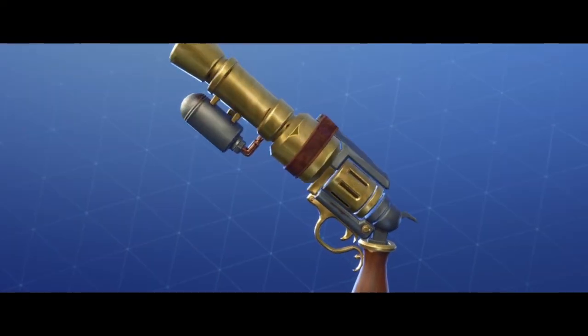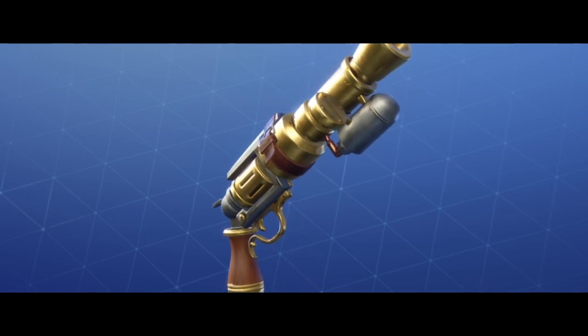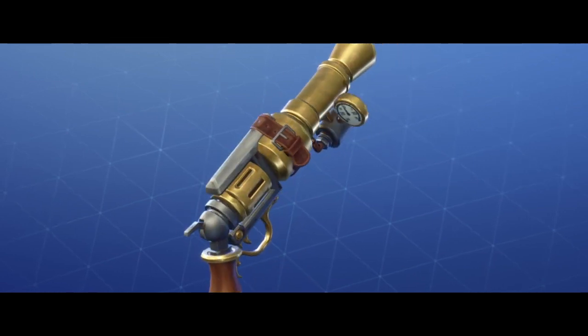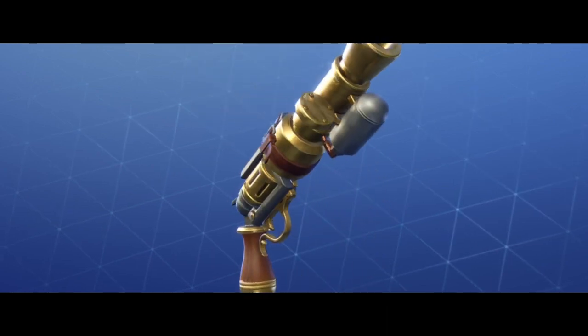Steamroller — it is part of pretty much the newest set in Fortnite Save the World. It's basically a high damage and impact revolver with pretty high recoil. Now I haven't used this at 130 level just yet, but this is the first time using it at 130.